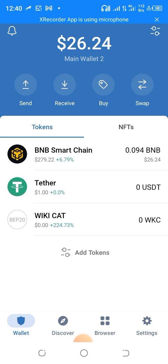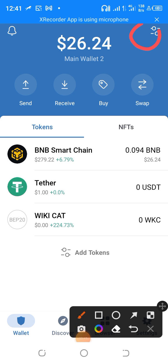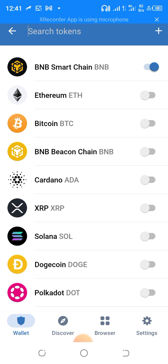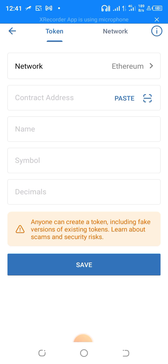So how do we purchase Wiki Cards? The first thing you want to do is add the token to your wallet. You wouldn't find Wiki Cards normally, so what you do is tap the top area. When you do that, you search for the token — you will not find Wiki Cards there, so you click on the plus button on the top right.